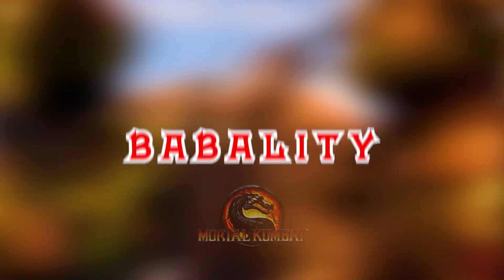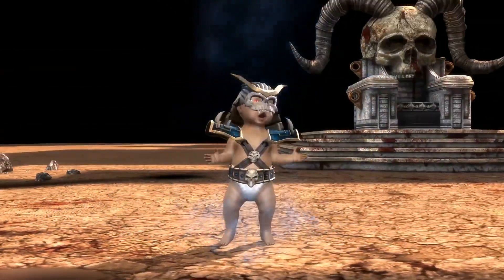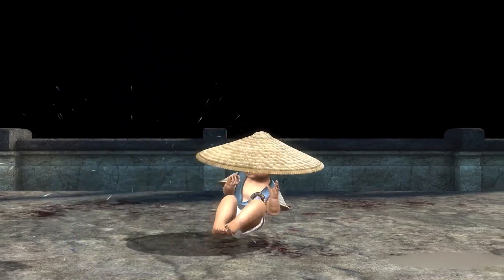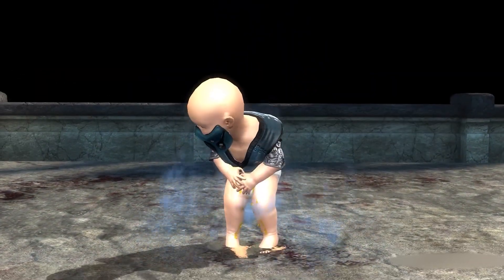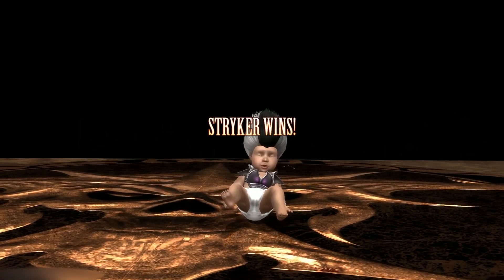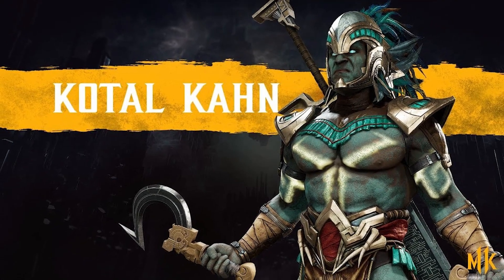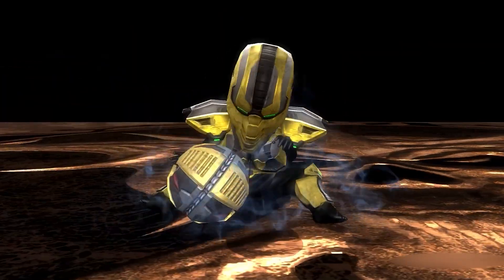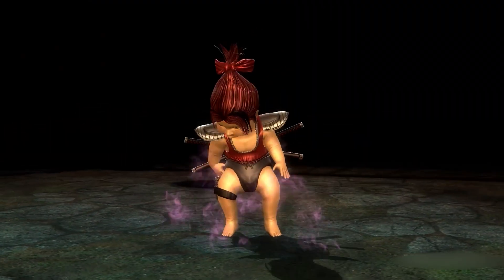Getting into the big dogs, we have the Babalities. Babalities are freaking cool because it's another way of humiliating your opponent by turning them into a freaking baby. MK9 had the best version of this — each baby had a unique thing they would do when turning into a baby. Like, Sub-Zero peed on the ground and it froze and he slipped on it. It's just real cute, it's funny, it's another way to humiliate your opponent. With all the new characters in Mortal Kombat now, I'd love to see Kotal Kahn as a baby. I hope they bring this back someday.